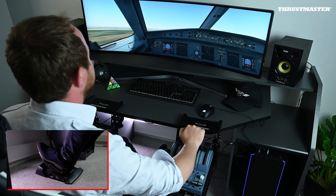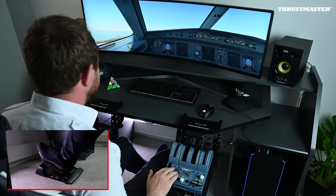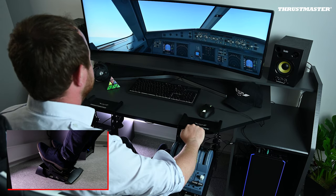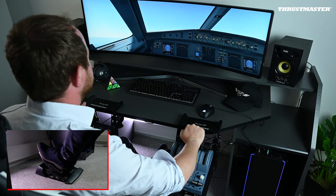Once you have a positive climb on your vertical speed indicator, call positive climb, gear up, and set your landing gear up on the Thrustmaster quadrant. The aim is to maintain at least V2 while climbing, not exceeding the flap 1 maximum speed. If the speed is low, slowly pitch down to gain speed. If you're too fast, slowly pitch up to convert the excess speed into altitude.